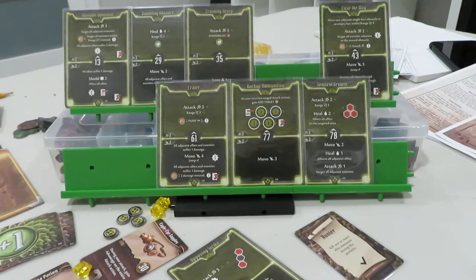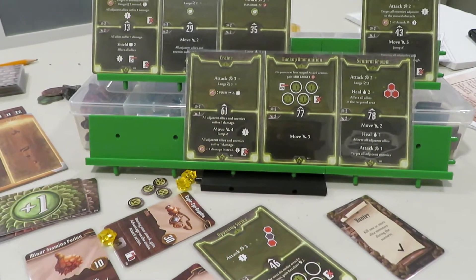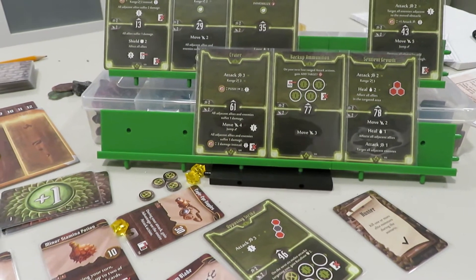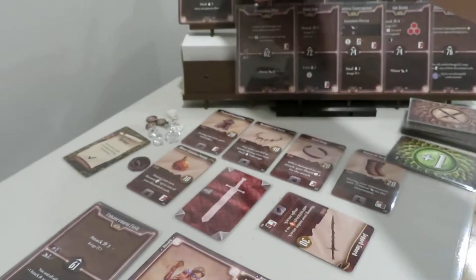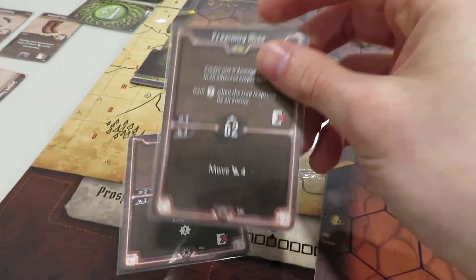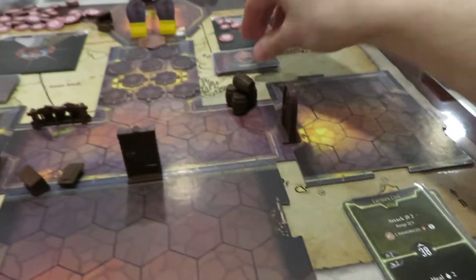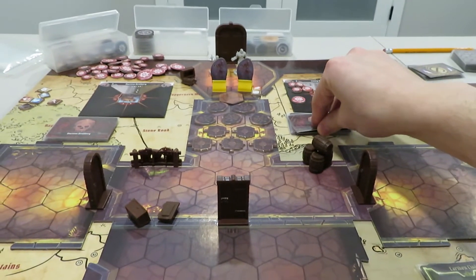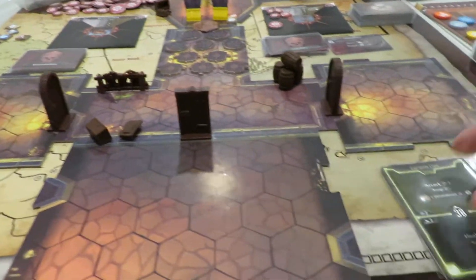We could risk it and have both Skeletons attack the Cragheart, which might be okay. So let's go with 38. I'm going to take the 62 card with move 4 and put it on top, with the 34 on the bottom. So we've got 62 and 38. We'll see what happens with the living bones — and it looks like initiative 45. So the Cragheart goes first, then living bones at 45, then the Tinker at 62.